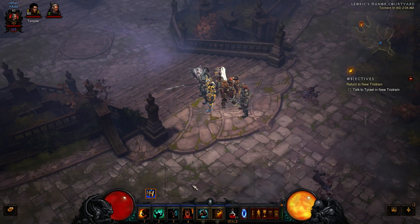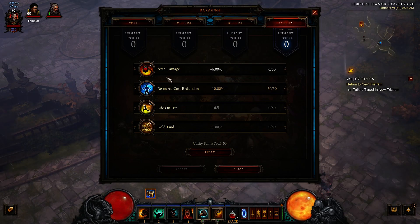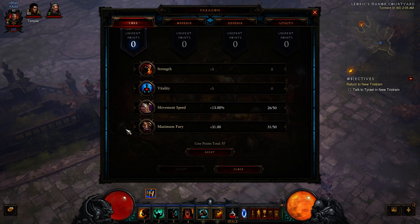A couple of people I've talked to jumped from T4 straight to T6 purely by switching up their Paragon Points. Let's go through Paragon Points before the build. Starting with Core: cap Movement Speed at 25 like every other build, then put the rest into maximum Fury. Unlike a Whirlwind build where you don't want more Fury, in Hammer of the Ancients you want maximum Fury — because every 5 Fury gives you 1% crit chance.